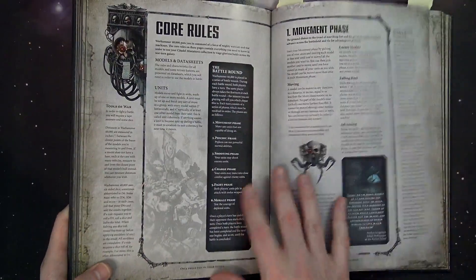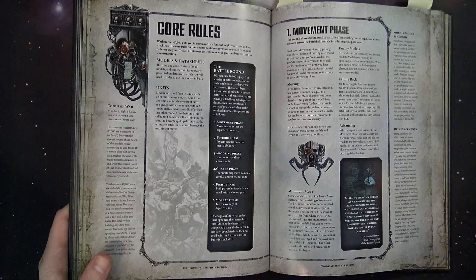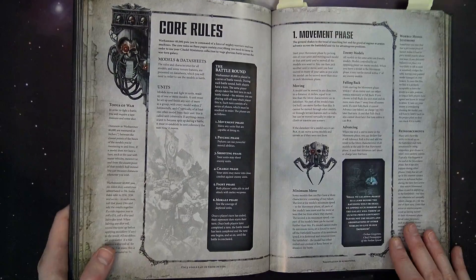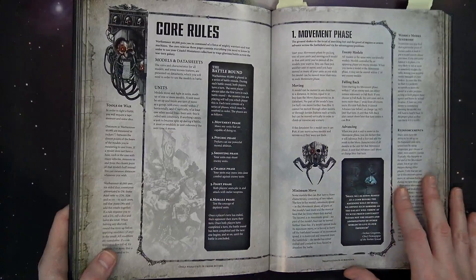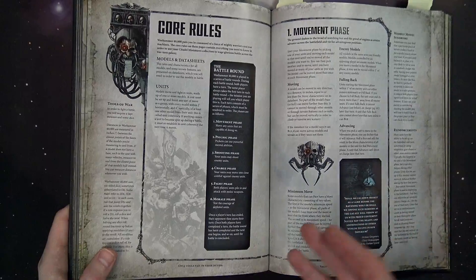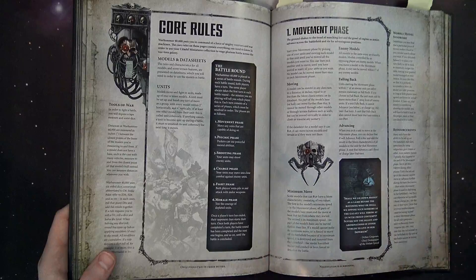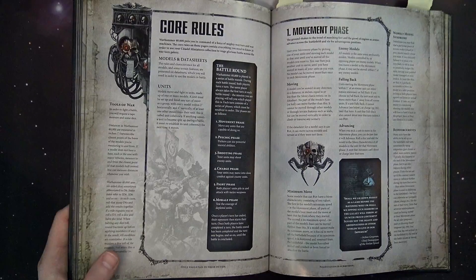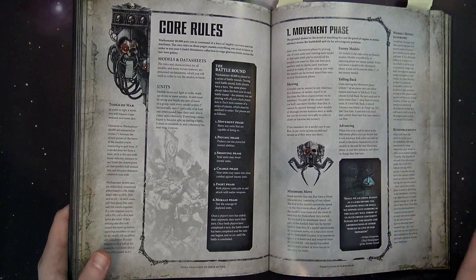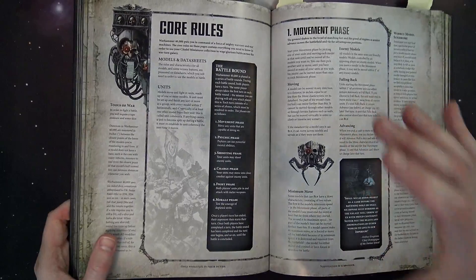Now let's talk about movement. The movement phase functions much the same as before — coherency is two inches vertically at six inches, just like in the past. Pay very special attention to individual terrain data sheets. For example, ruins say troops can squeeze through windows while vehicles have to drive around. You literally cannot drive a vehicle through a wall anymore unless it's a low wall, hill, or similar — there are specific rules for it in the back of the Imperium 2 book.